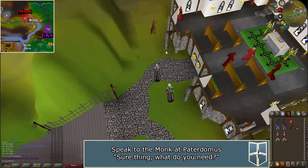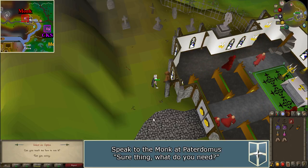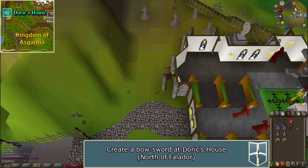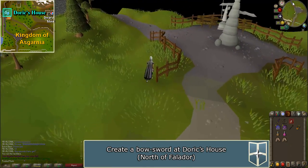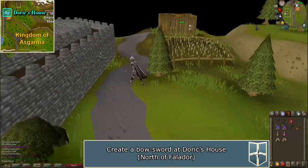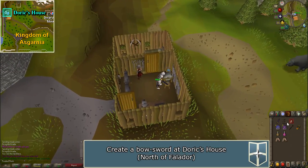Talk to the monk and say 'Sure thing, what do you need?' At this point, check your quest journal to confirm that Devious Minds has started. Now teleport to Falador and run north along the road until you reach Doric's house, which has an anvil and a quest icon. Use the Mithril Two-Hander Sword on the Whetstone to make a Slender Blade, then use the Bowstring on the sword to make it a Bow Sword.